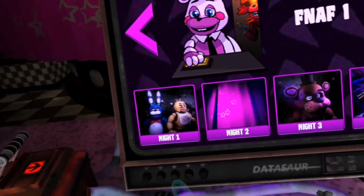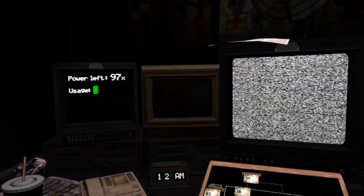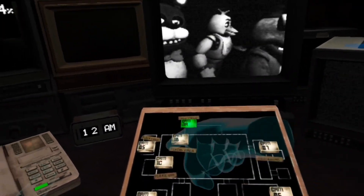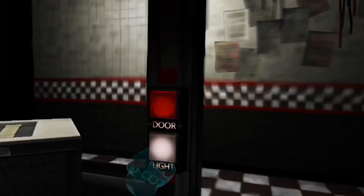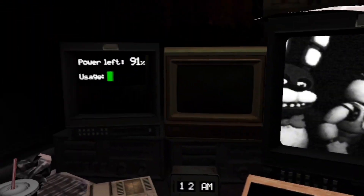Got to start off with a little warm-up round. The cool thing about VR is you can pick stuff up — got the cupcake, you can throw them into the hallway. How this game works is every time you switch cameras you're going to waste battery, since it's not like the real games. Anytime you use the lights, doors, or anything you waste battery. We're already at 91% and it's not even 1 AM yet — I haven't touched anything. This game's pretty hard.